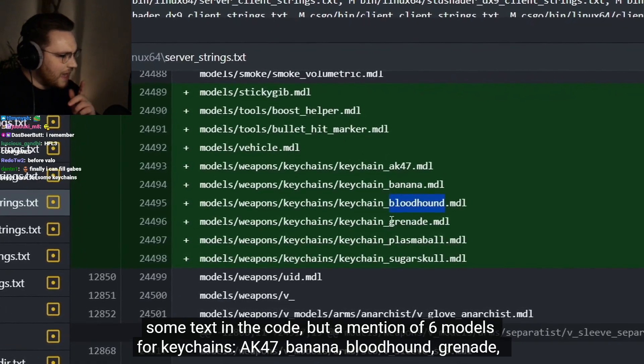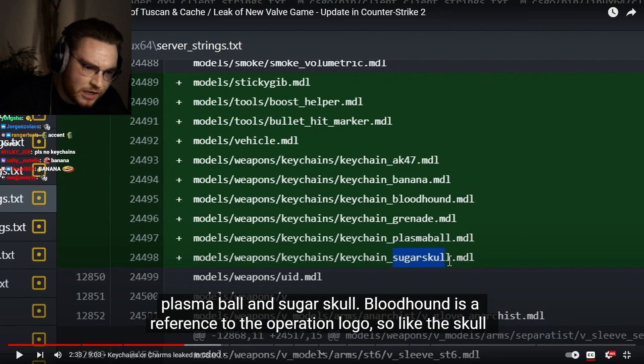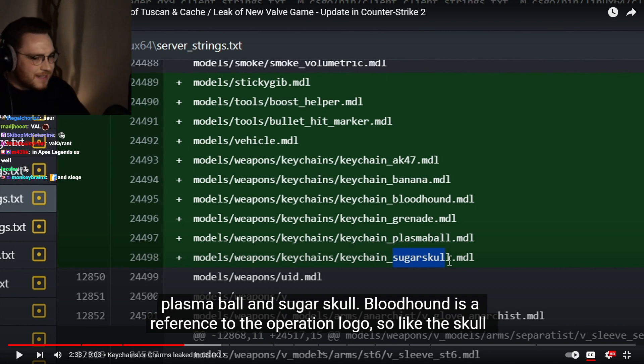The six keychain models were: AK-47, Banana, Bloodhound, Grenade, Plasma Ball, and Sugar Skull. It's already in Valorant — they have charms. In Rainbow Six it's also called charms. I wouldn't be against keychains, it could be cool.